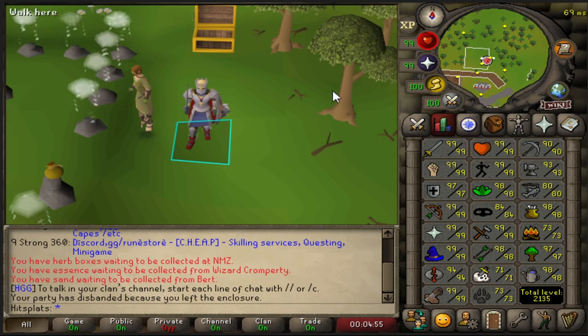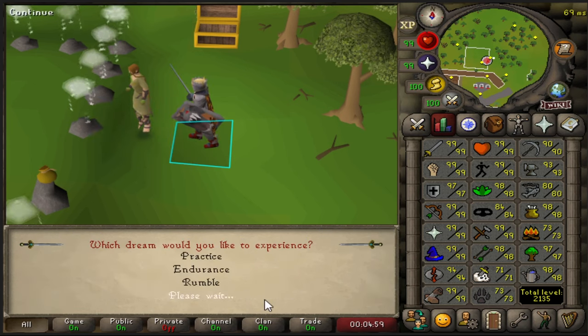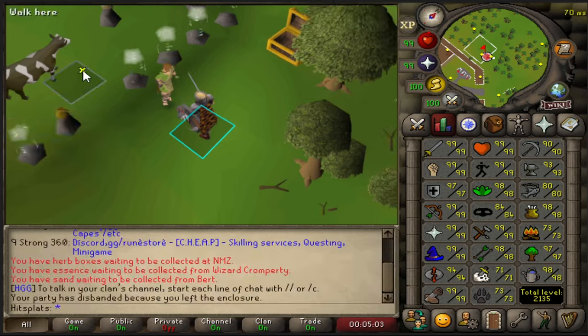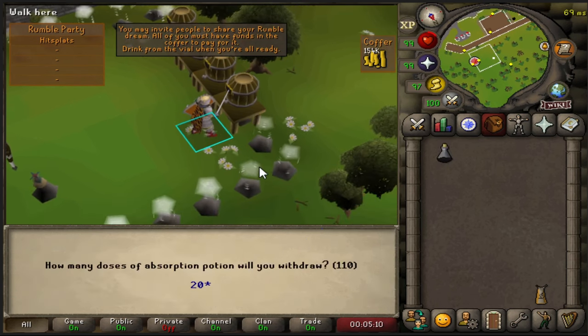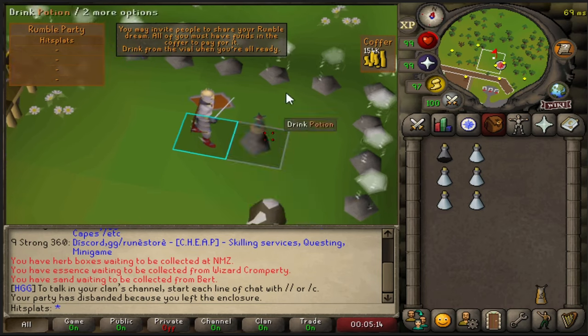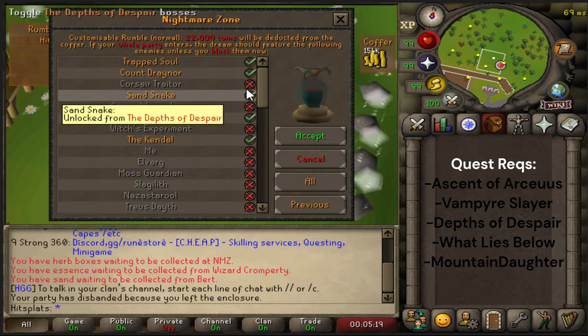Currently 97 defense, almost 99. Before we get into the gear, you're going to want to do Dream Rumble Normal. Each of these are going to cost you 22k, make sure you got that in the coffer. You're going to want to take 1 overload and 20 absorptions regardless of gear. Then we're going to drink from the potion, and you're going to want to have these bosses set up.